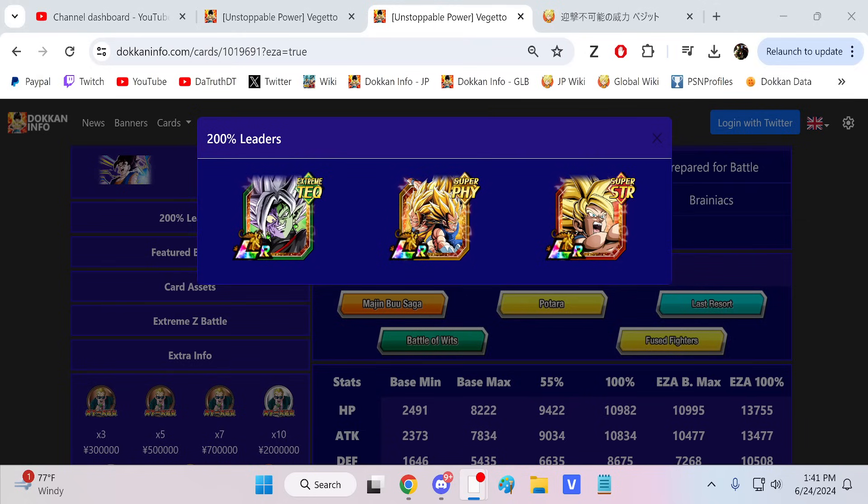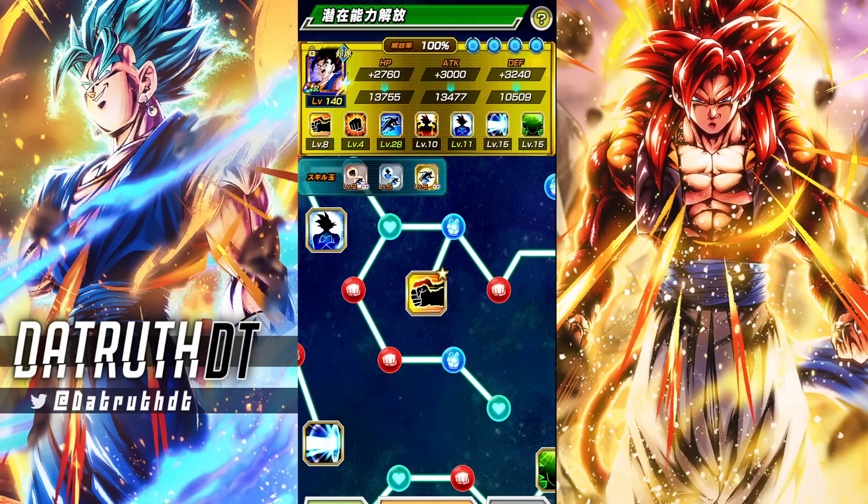Obviously SCR Carnival Goku sucks, and then the 8th anniversary LR — they're not the greatest, but let's just pray that no attacks are aimed at them. They'll be able to do their standby, which will get a little bit easier. So we'll run LR Super Saiyan 3 Goku and LR Super Saiyan 2 Vegeta as leader for the 200%. Vegito also gets a guaranteed additional super if there's a Boo Saga category enemy, so I think we'll hop into the Majin Boo absorption stage, the fight against Red Zone Buhan, and see how these guys fare.